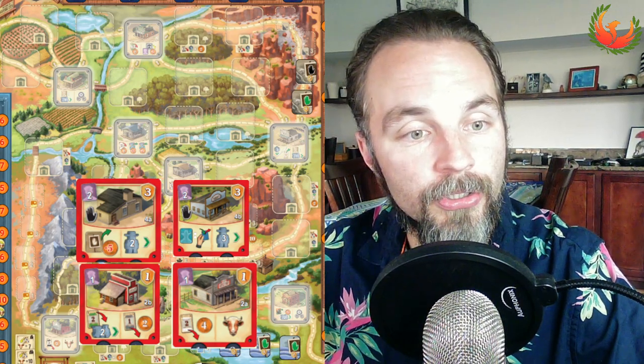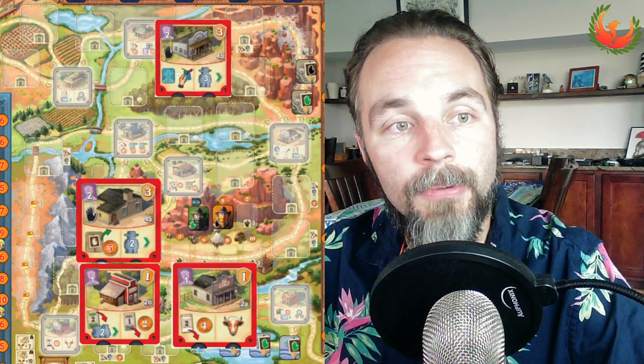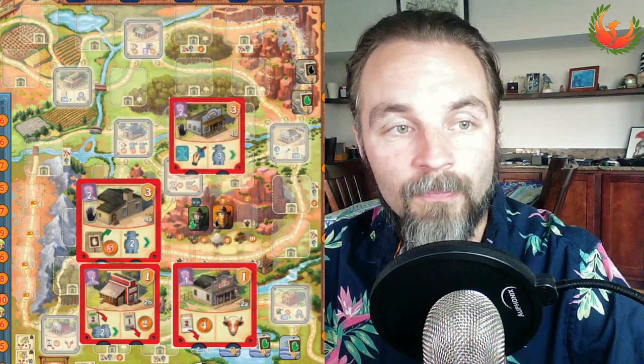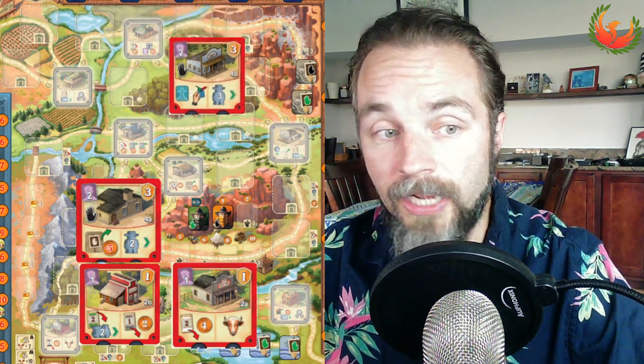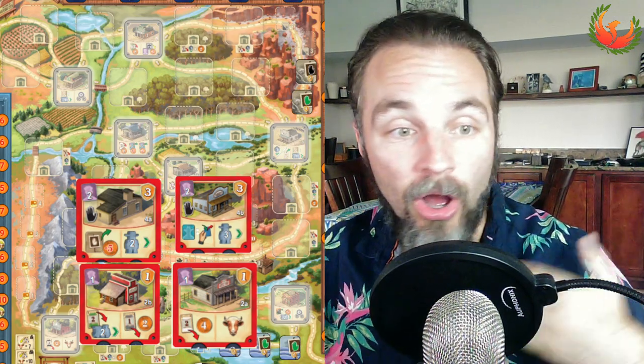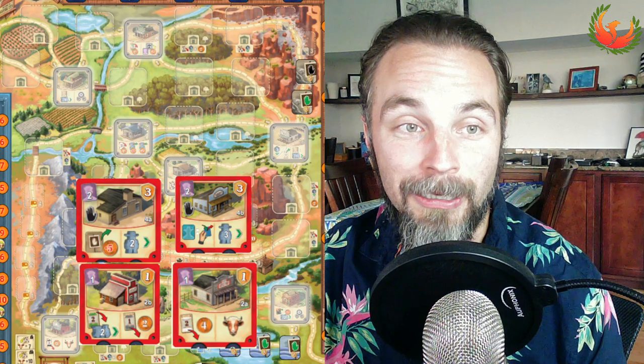Where these buildings get placed changes the texture of the map in a way that is extremely significant — both for you and for other players. Placing them with the idea of where opponents will ultimately place their other buildings is very important. Building 4b in particular is one of the most powerful buildings you can have in a cowboy strategy. If you can get 4b up near the top of the trail where people don't clog up the row, you can slingshot from that location — draw, discard cows, and go straight into Kansas City, which is one of the nicest single-building combos in the game.